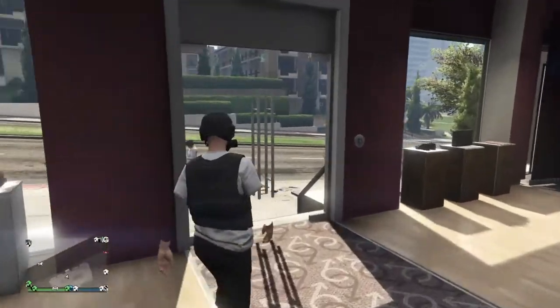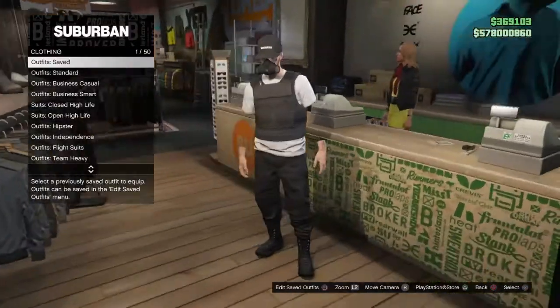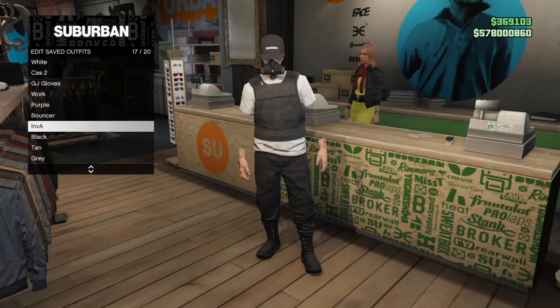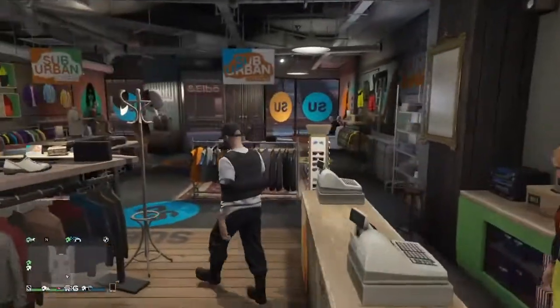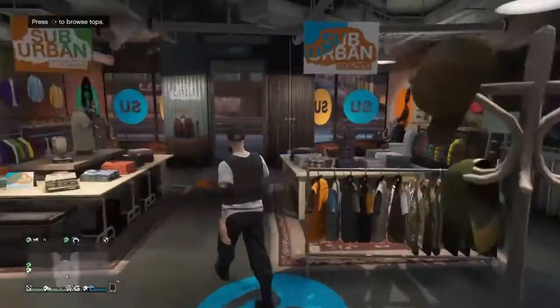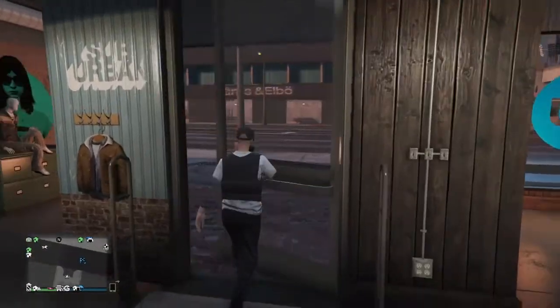You guys can make a fully modded outfit just like I do here. On screen now is the outfit I finally went with — I did the telescope glitch with the hat as well. You can make some pretty cool outfits; I think it's quite a nice outfit, but it's just unfortunate you can't merge the joggers.